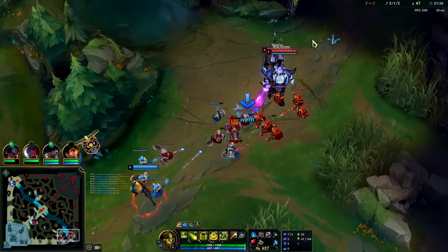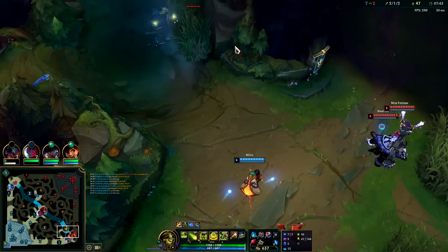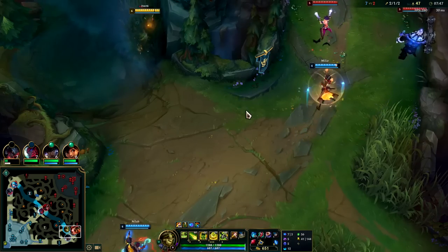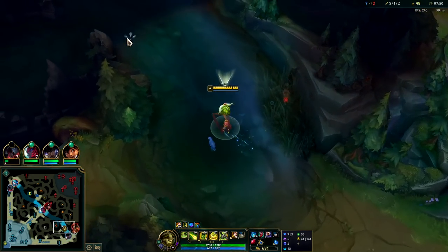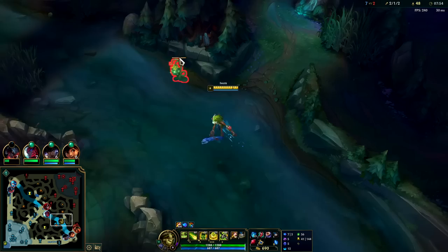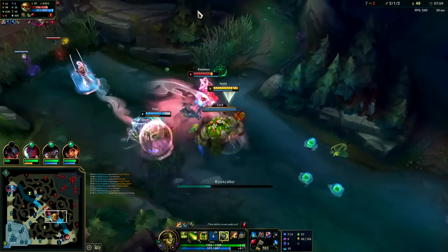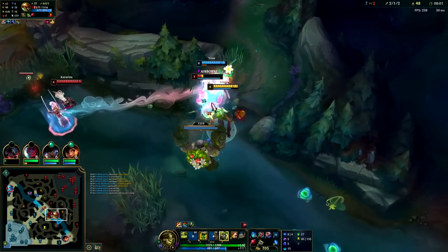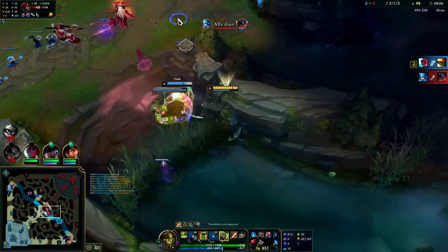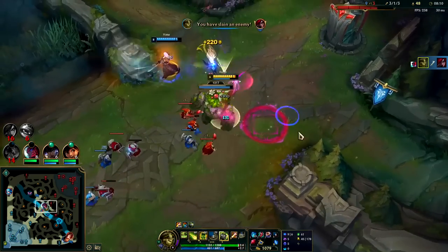I really want to gank but doesn't seem like I can. There's a ward here. Nautilus is missing his hooks — we'll look for Scuttle real quick. Rammus is on his red buff right now. Got the shield on Yon and the Q — this guy's in trouble. Daisy is cracked. They made her faster. She has 440 movement speed at level 1, guys.